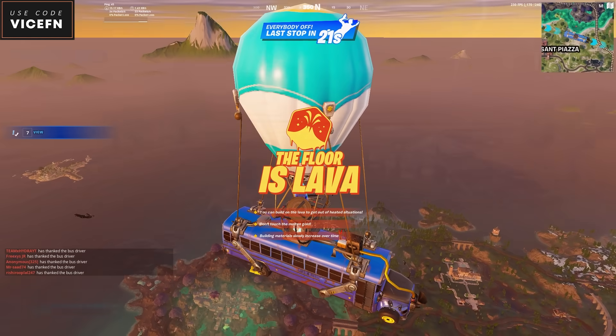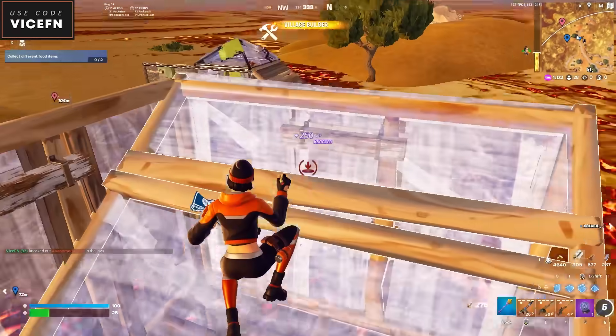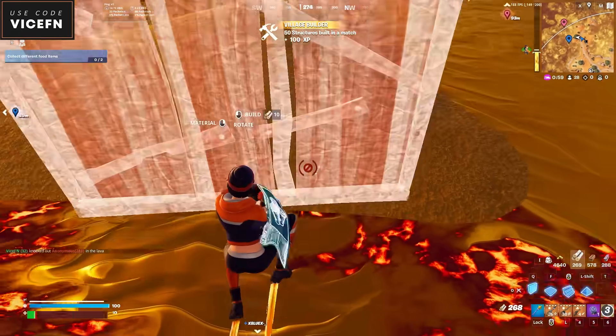We also got Midas's Floor is Lava LTM. It's basically a combination of Solid Gold and Floor is Lava — honestly quite fun.